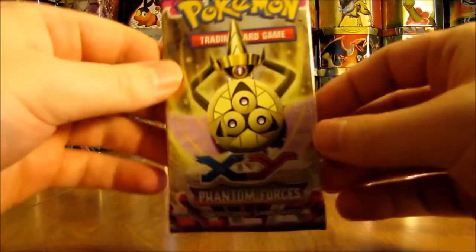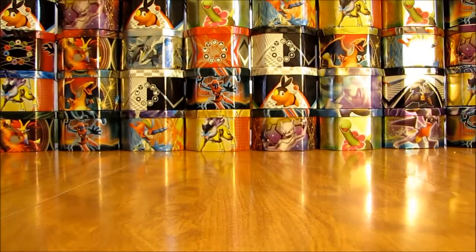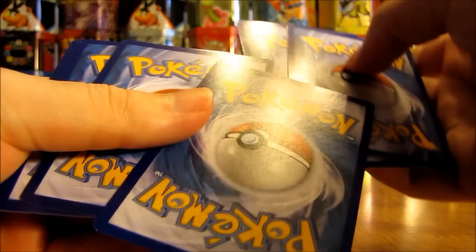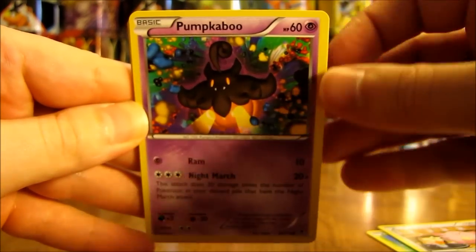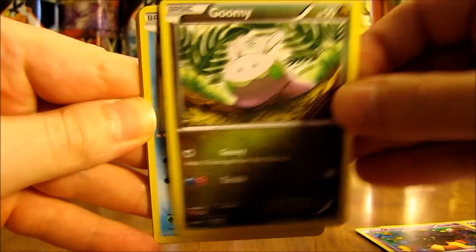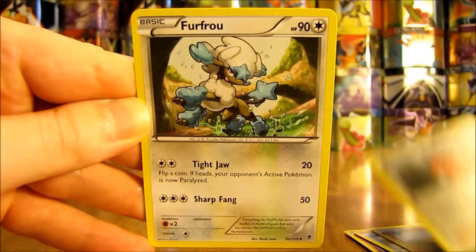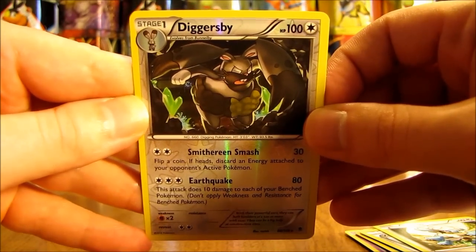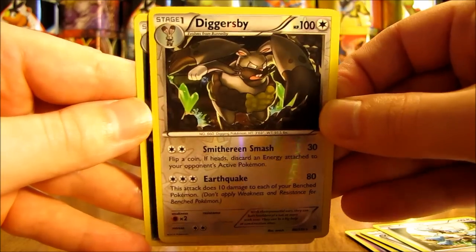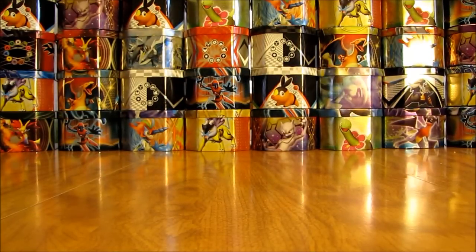I'll open up the Aegislash one first. Setting the code card aside and moving the rare and reverse holo to the back of the pack. First card is a Venonat, there's a Chansey, Pumpkaboo, Goomy, Krabby, Fletchinder, Zerosaur, Furfrou. Diggersby is the Rare Reverse Holo — good way to start off this box opening. And the first rare is a Honchkrow, non-holo rare. Two rares is always nice in one pack.